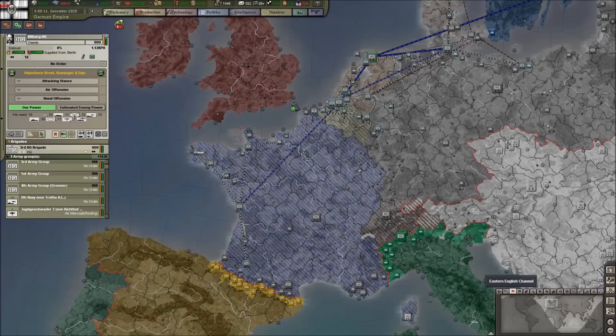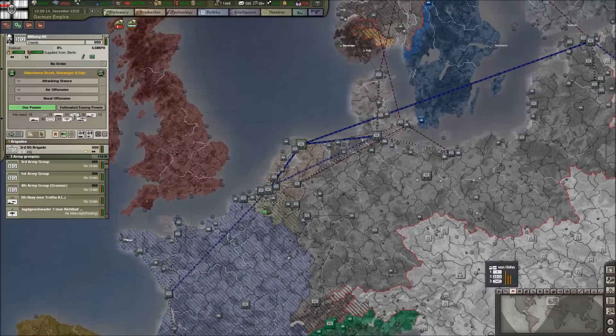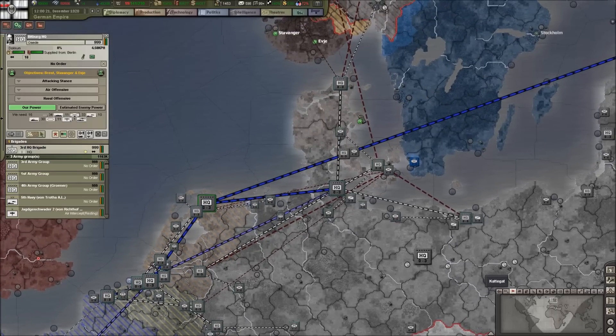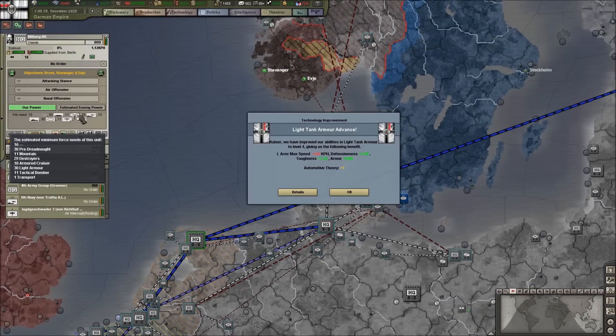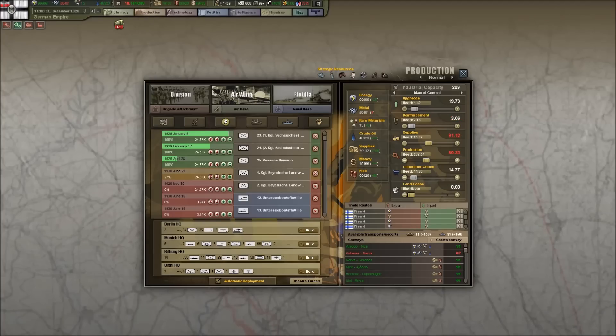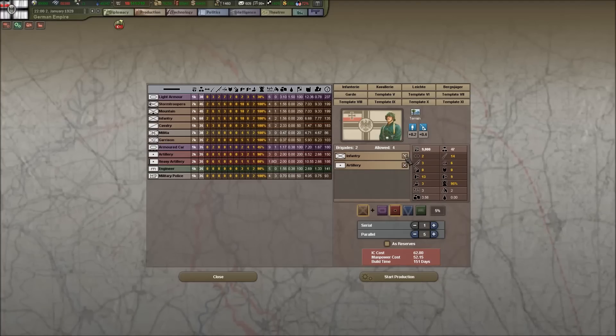I'm going to leave Brest as an objective just to help guard against any potential invasions from Britain. There are heavy stacks there. They need a bunch of transports and mountain infantry — which I don't think I can build. Let's check: armored car — can't build one. Light armor — can't build that either. I wonder why I can't build the light armor unit — somebody help me in the comments.